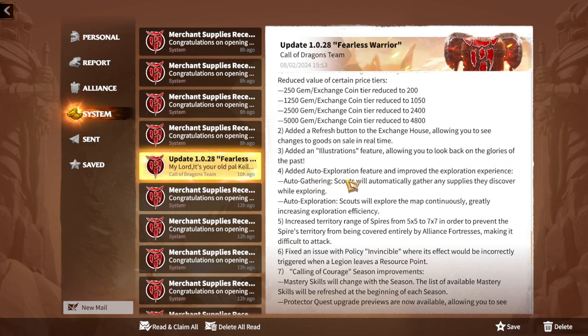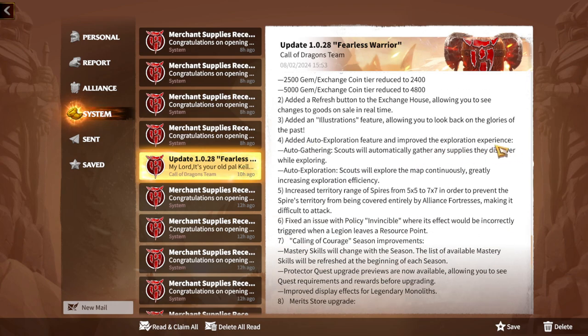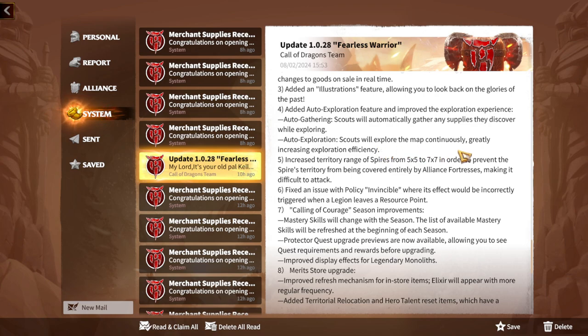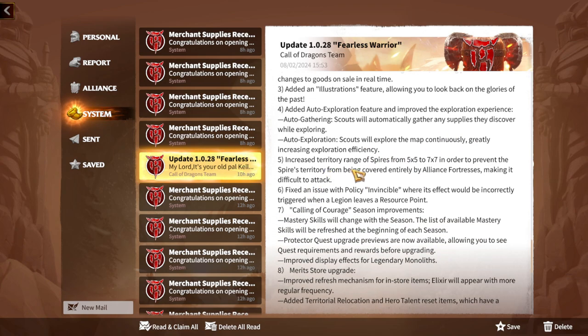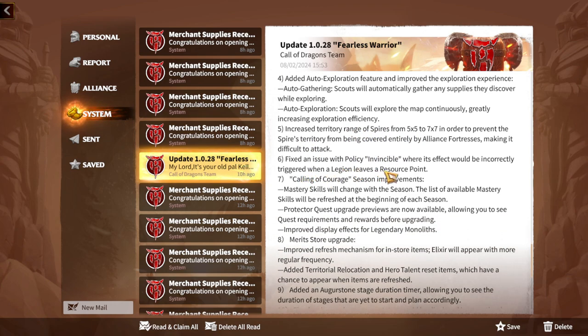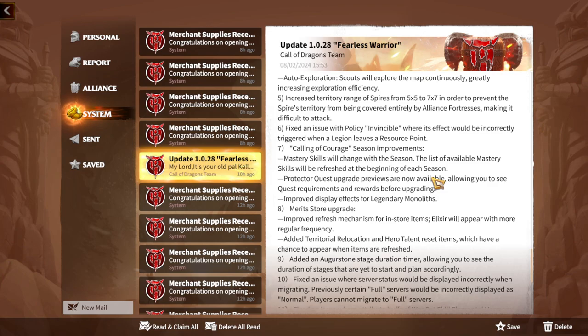An auto exploration feature has been added and exploration experience improved — great, because when I started playing, map exploration was tiring. Auto gathering scouts will automatically gather any supplies they discover while exploring, saving a lot of time. Scouts will also explore the map continuously, greatly increasing exploration efficiency — no more clicking every time on new fog. Territory range of spires has been increased from 5x5 to 7x7, preventing spire territory from being covered entirely by alliance fortresses.